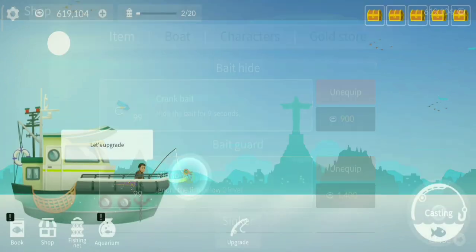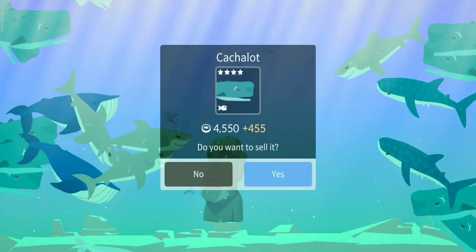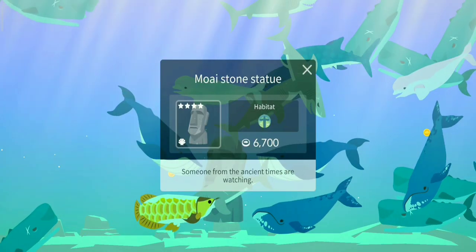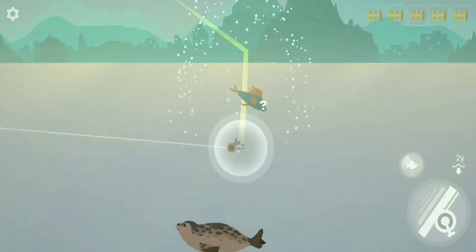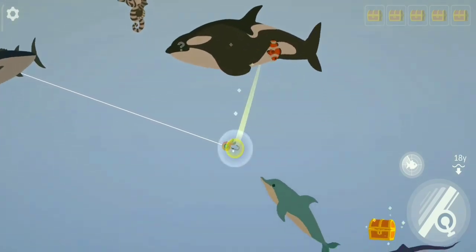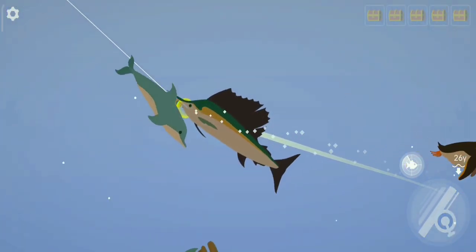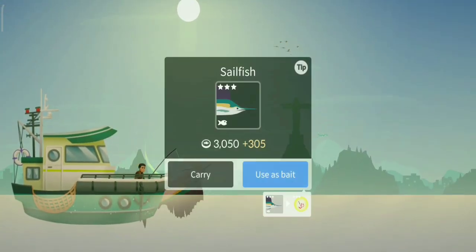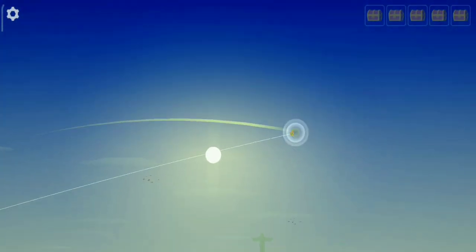Let's go to the aquarium before I accidentally sell them. The moai statue gives so much money — more than he's actually worth. You guys told me to keep an eye out for the emperor penguin because he generates the most money in the aquarium, so I've got to catch him. I haven't come across him yet. There's a sailfish — Sinker 2 is equipped. It's going to take some time to get to the grey whale.